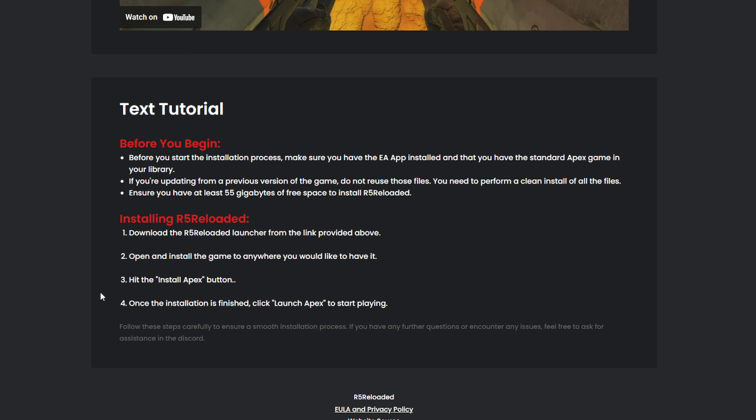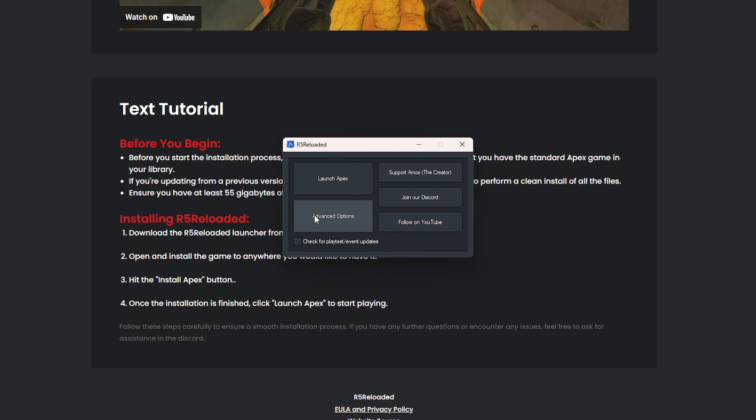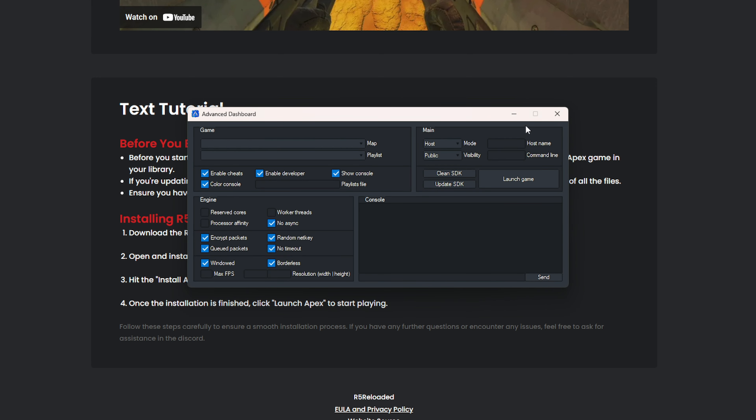Step one: you download the R5 launcher, open it, run the executable and just hit install. It's pretty straightforward. Once you install, you click launch pack. This is what it looks like once you launch it — you get this little window. It's pretty straightforward and you don't need to click into advanced options.